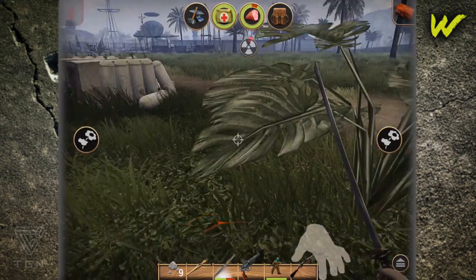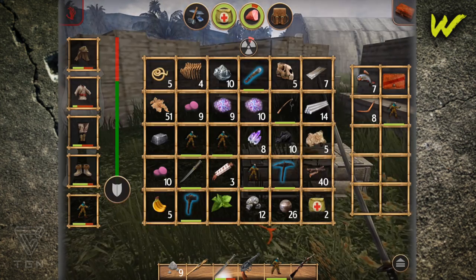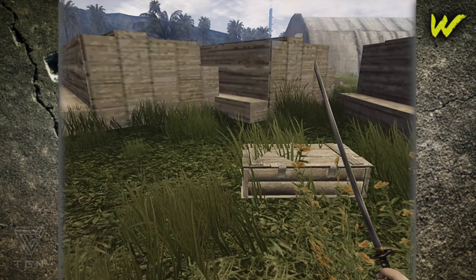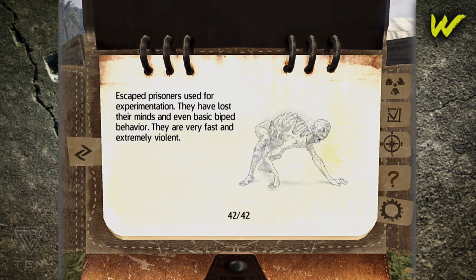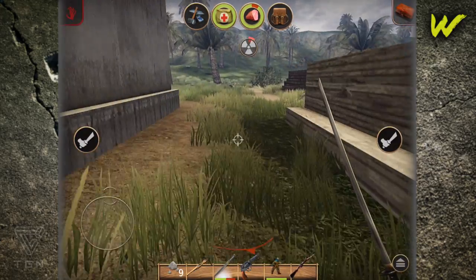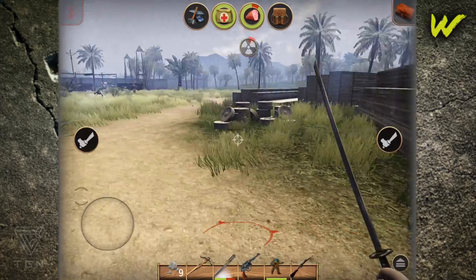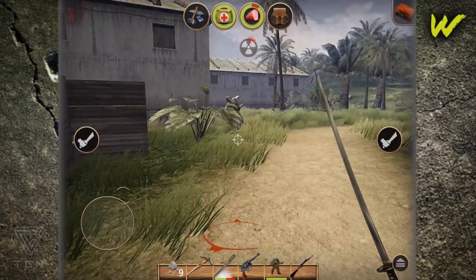Basically, when you kill a zombie it drops loot, and what is in that loot depends on the zombie — bullets, anything really. Some of them have notebooks or pages. So just kill as many zombies as you can along the way, but don't draw too much attention or you'll get screwed over.